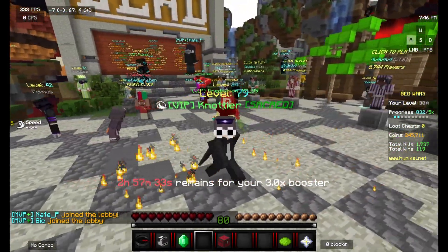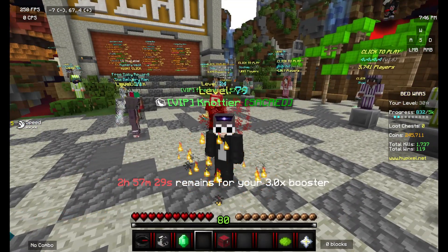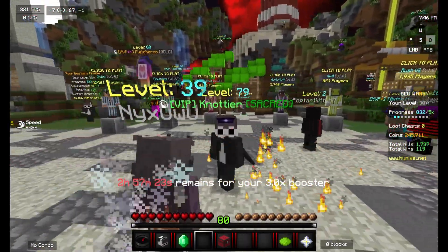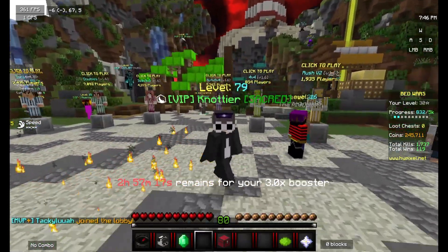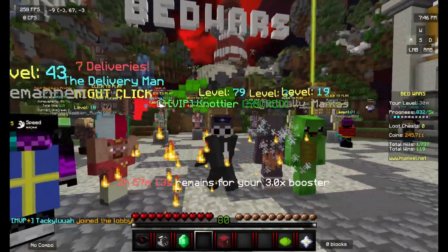So that's the end of this video, guys. All you have to do is go to Settings, then Performance, then Fast Render — make sure that it's turned off — and then go to your motion blur and it should be working.